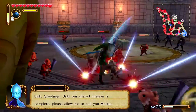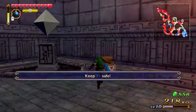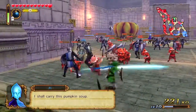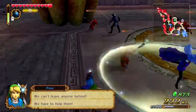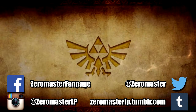There's a giant pumpkin there - can't do anything with it. Link, greetings. Until our mission is complete, please allow me to call you master. Keep Fi safe - where is she? This soup will convince Lord Leavis to help. I shall carry this pumpkin soup. Help our friends out too - they're straight north of the Night Academy. We can't leave anyone behind, we have to help them. And help them we will - next time on Zero Plays. Thank you everyone, we have a whole bunch of food here.